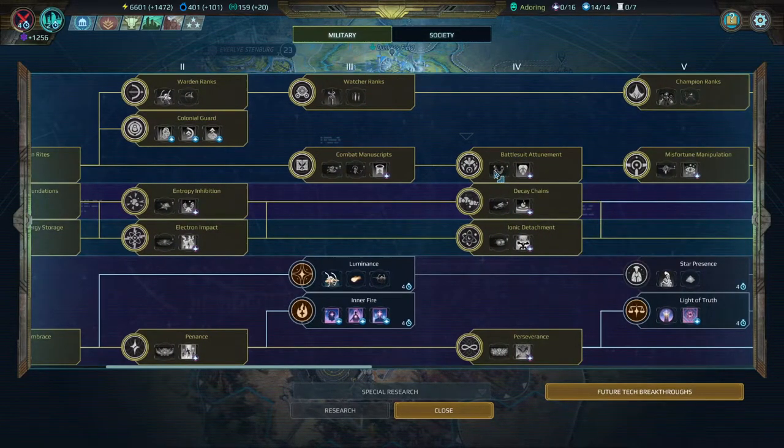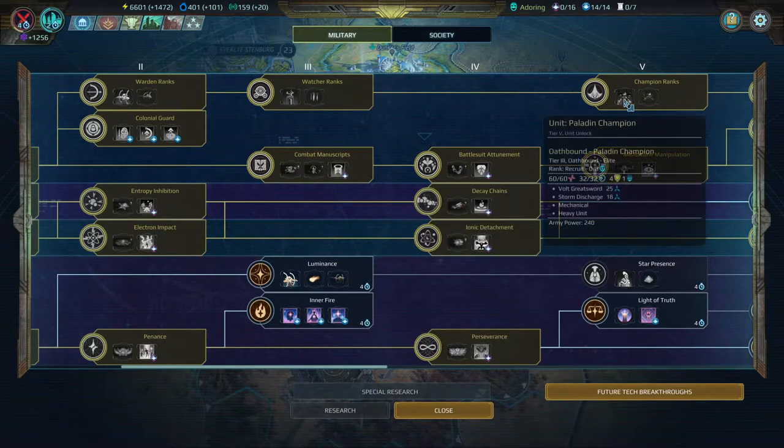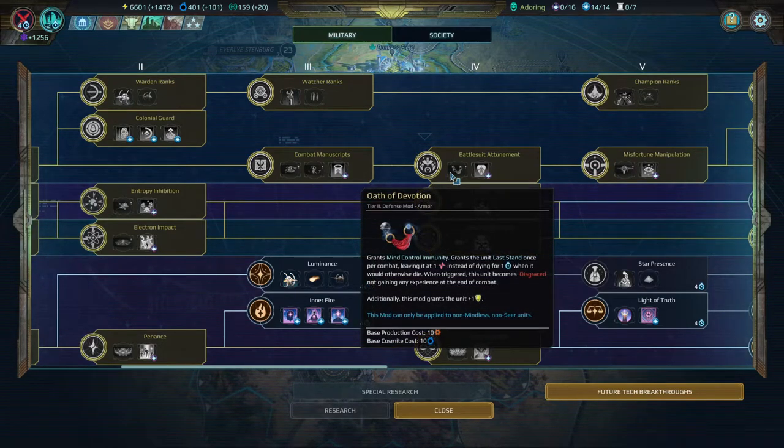At tier 4, we have Battle Suit Attunement and Oath of Devotion. Oath of Devotion is amazing because it gives you Last Stand — when you're about to die that turn, you stay at 1 health for the remainder of that turn and cannot be killed. This is a very useful mod on tier 1 units: if you have 3 or 4 tier 1 units with it, that's 3 or 4 extra turns an enemy has to spend attacking your units, or it ensures elite units can't be sniped outright.